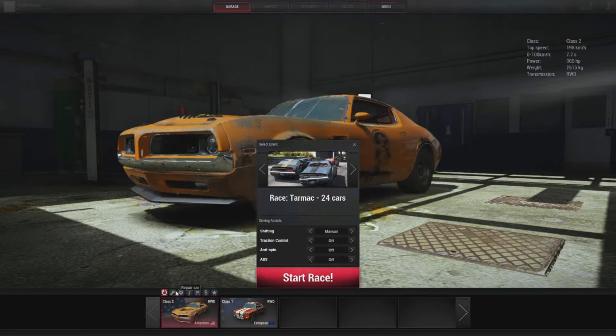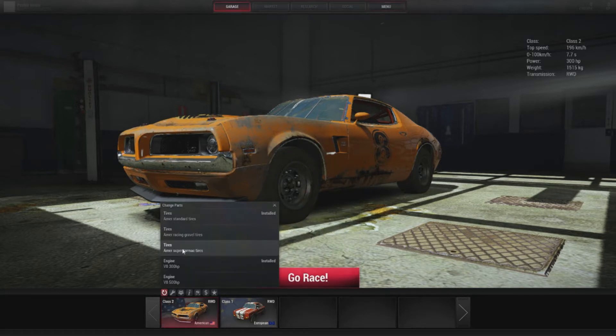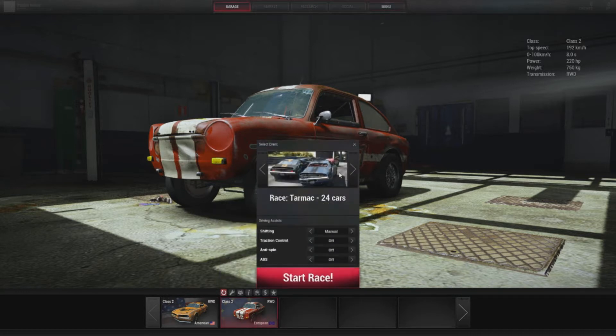You can also change some parts on the car. You can change tyres - I can put some tarmac tyres on for the tarmac race. You can go with tarmac tyres and a 220 horsepower engine. I am using my G27 as standard with manual shifting using my paddles, with traction control, anti-spin, and ABS off, because I don't have an Xbox controller or anything like that.